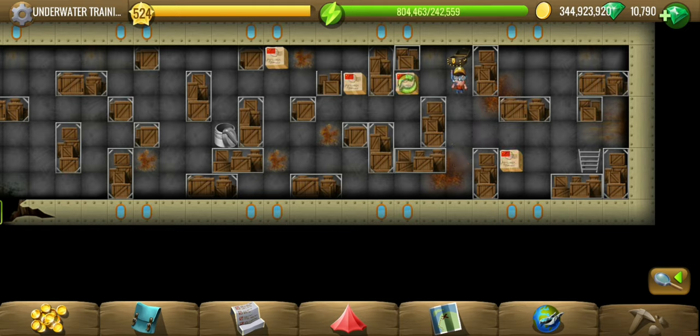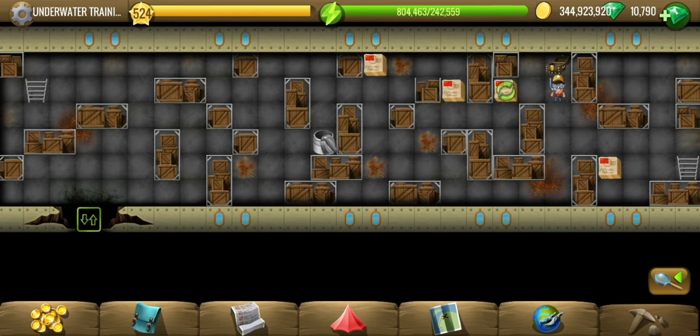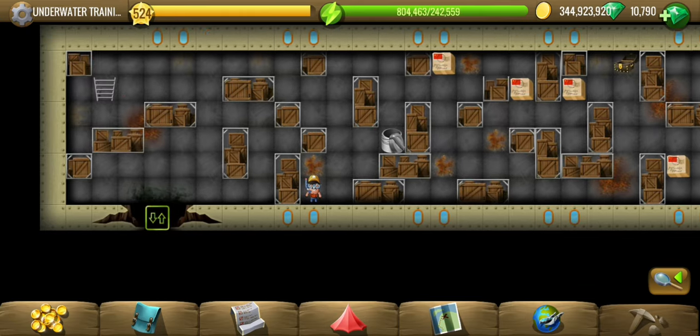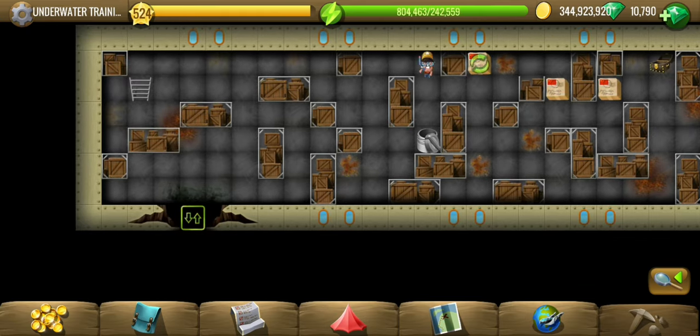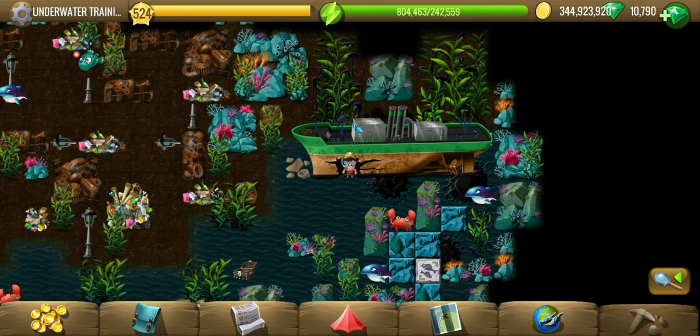I'll need all those boxes from the other side, which doesn't look possible unless I go around. Even that is not possible — if I pull this I'll be trapped, and it's not possible to take a box out from here. There's nowhere else to place it, so no bonus there. At least I haven't found it — if you find it let me know in the comments.